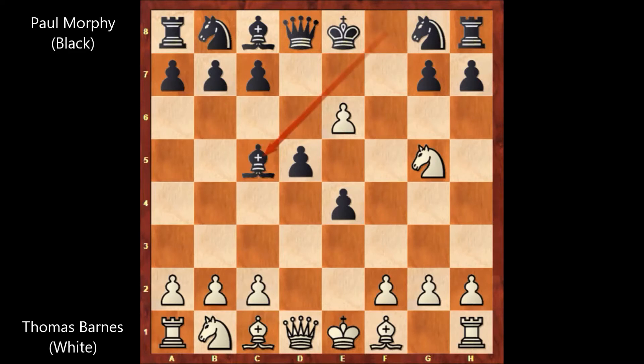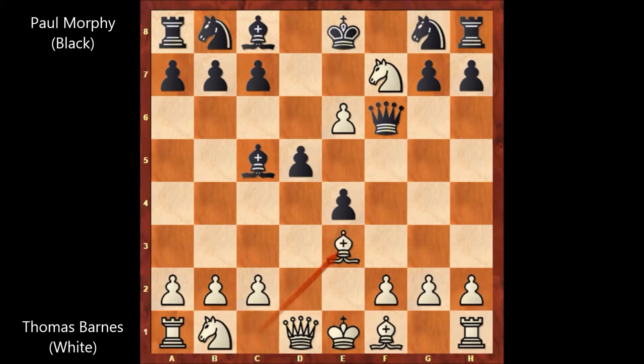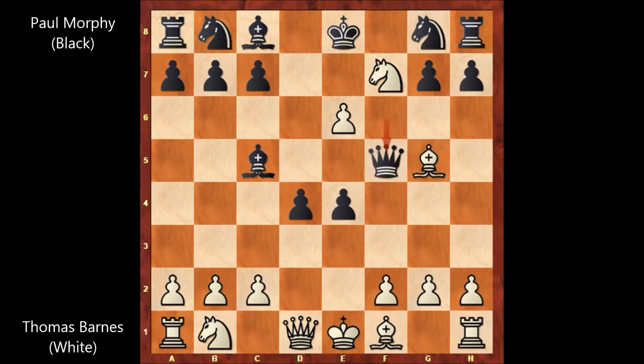Paul Morphy is allowing Thomas Wilson Barnes to play knight to f7. And we have knight to f7 by Wilson Barnes, forking the queen and the rook. Paul Morphy played queen to f6, threatening checkmate. Bishop to e3, defending with the bishop. d4, bishop to g5, attacking the queen, queen to f5.